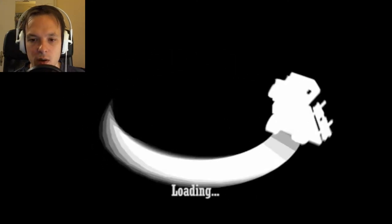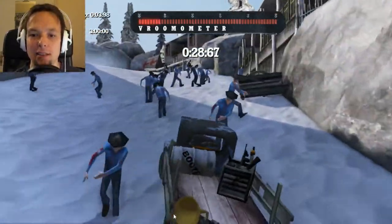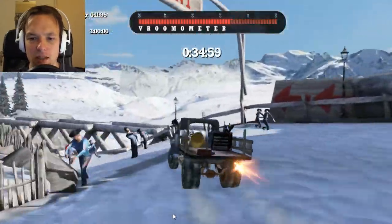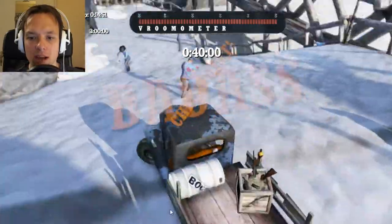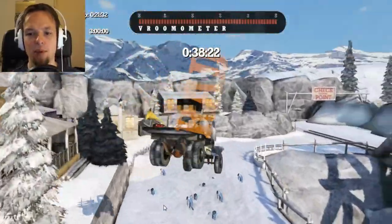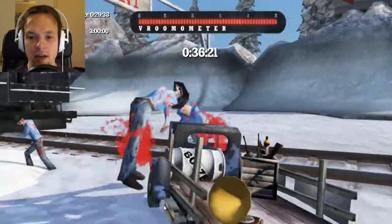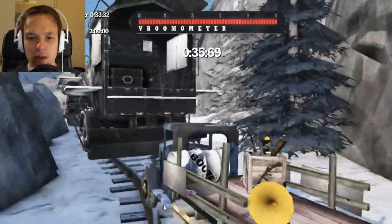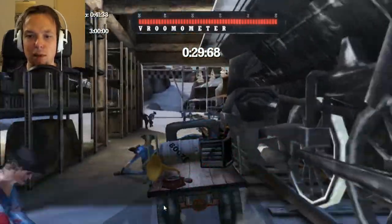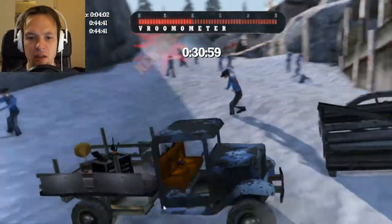Level two - this looks like a snowy place with a train. I like trains! So many zombies. I've got weird items on the back, can I do something with them? This is so cool. I fell off the track but no problem - I just respawned, good to know. There's a checkpoint and a chain - this track is much cooler. Come on, move train!